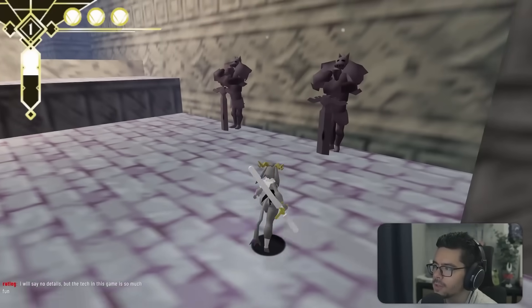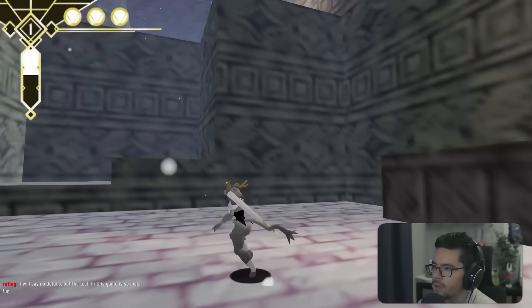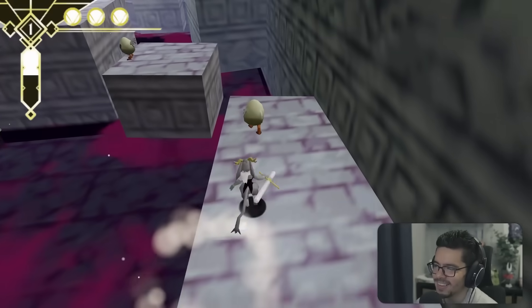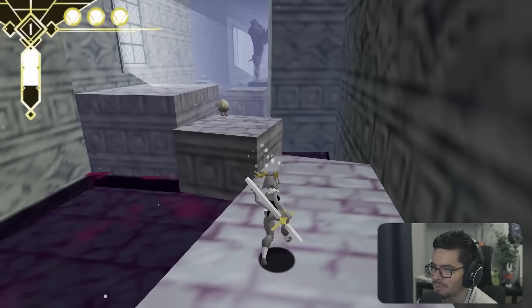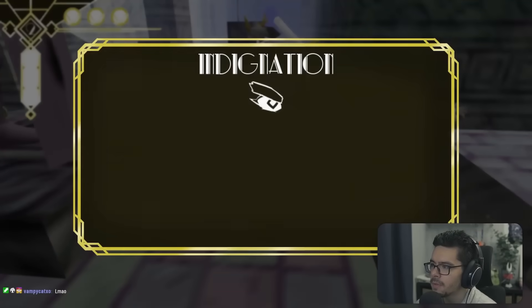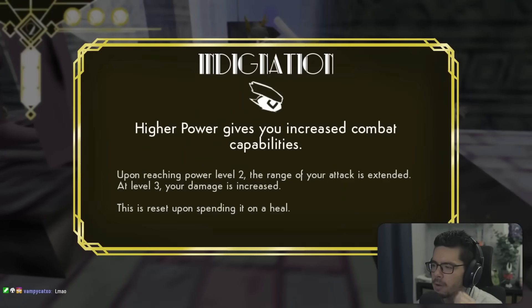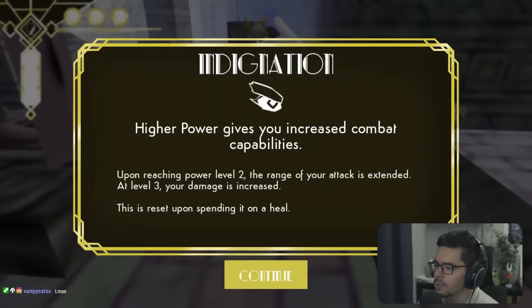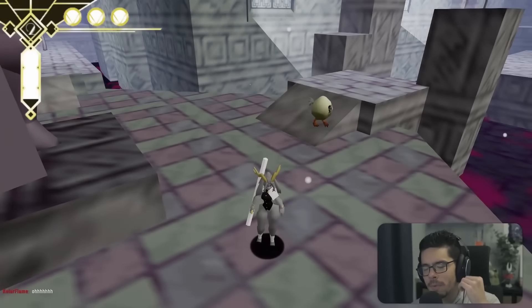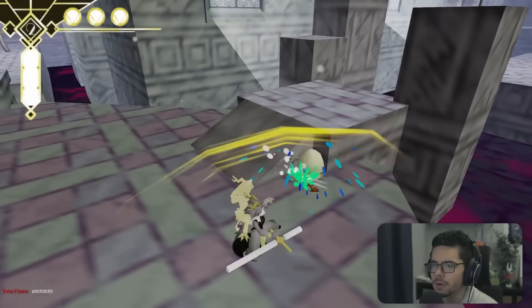We reach Castle Sansa — a new area with little egg-with-feet enemies. We find an ability called Indignation: higher soul power gives increased combat abilities. At level 2 your attack range is extended; at level 3, damage is increased. So the incentive is to not heal constantly and keep the soul meter high.